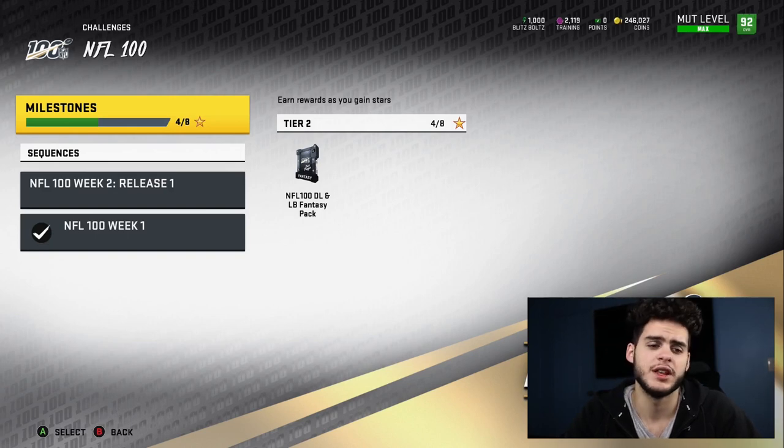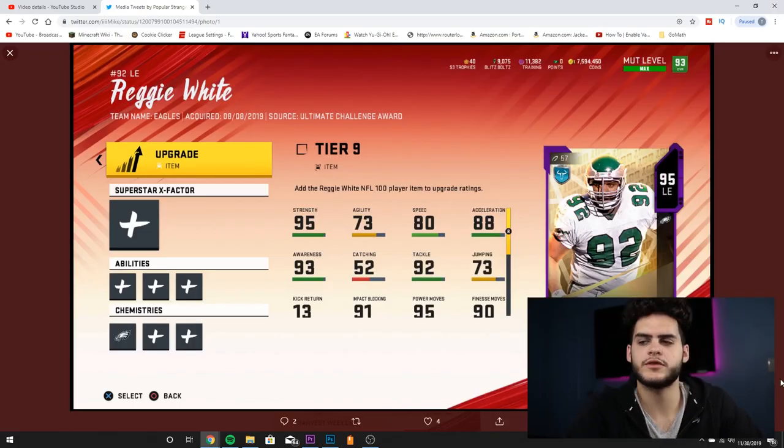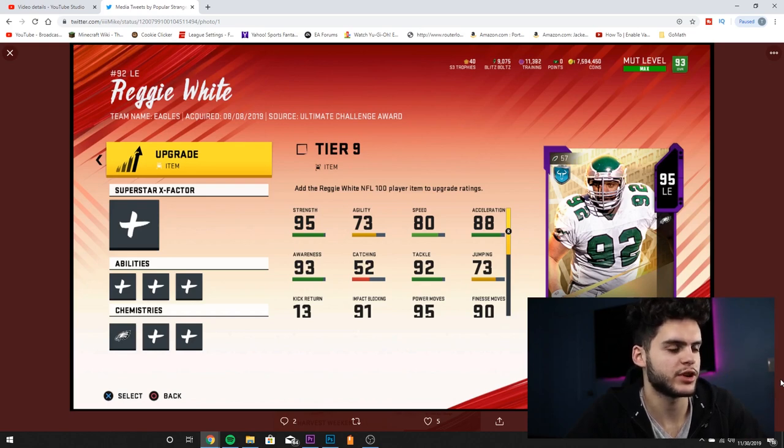Let's get over to all the cards. The first card we have is Reggie White — I'm doing a screenshot on this one because the card isn't up yet. At the moment, Reggie White is 92 overall, number 92, left end on the Eagles. This card just came out alongside him, Mean Joe Green, and one other I keep blanking on.